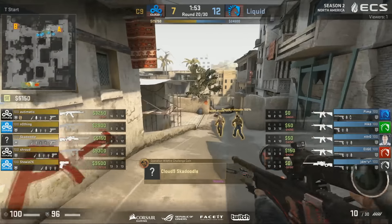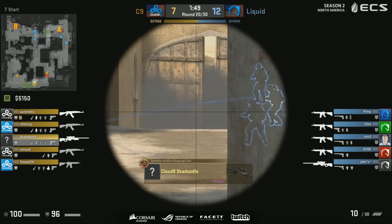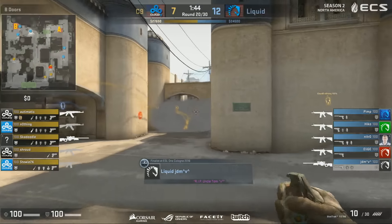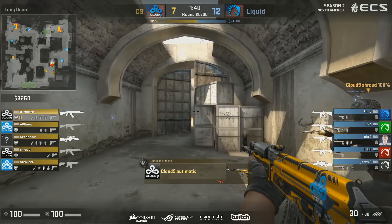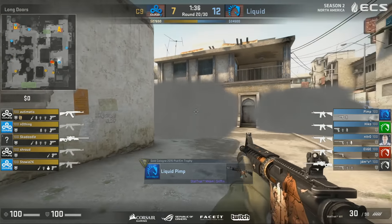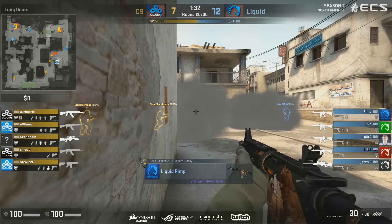Should they win this round, the fun really begins. Skadoodle is ready for this — doesn't get anything though. And now it's Cloud9 with a potential fast long take. Two players ready and waiting. But maybe they'll be subject to the flashbangs of Cloud9 — there's the first one. Smokes on the corner, but they haven't got that wall of smoke to isolate Pimp in this situation.